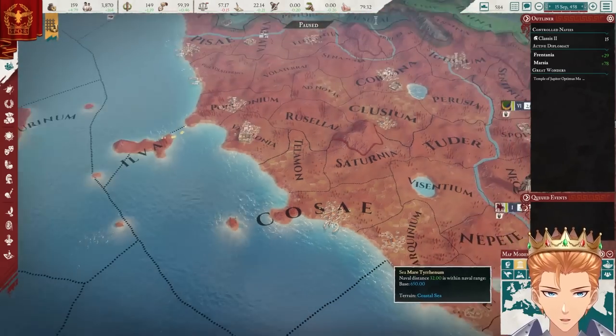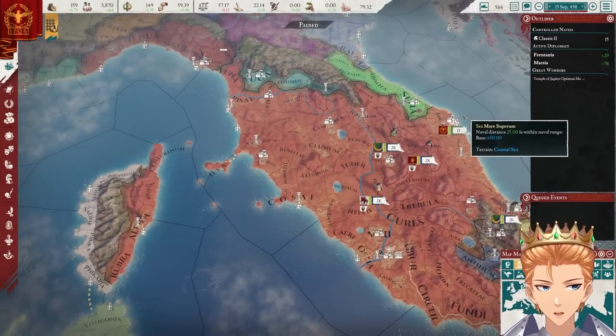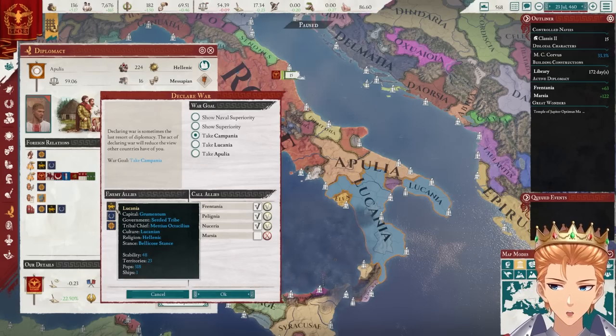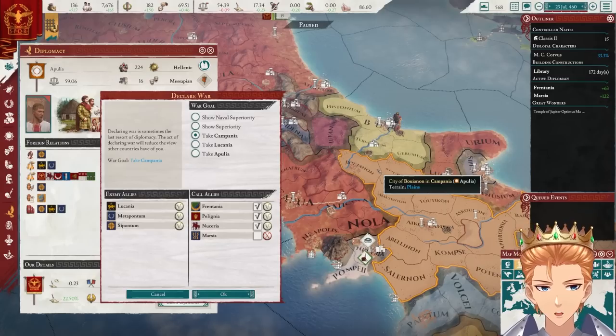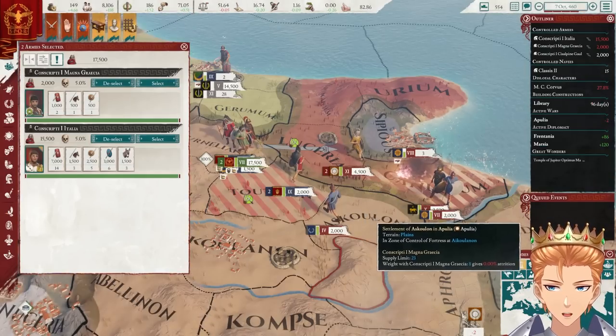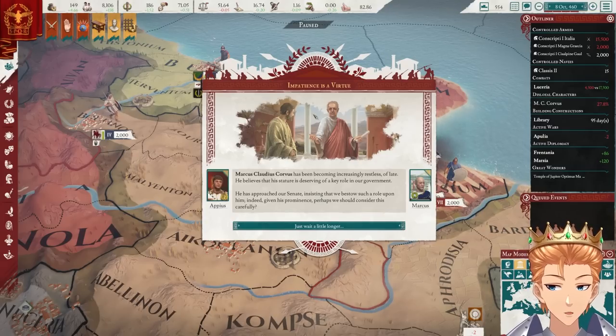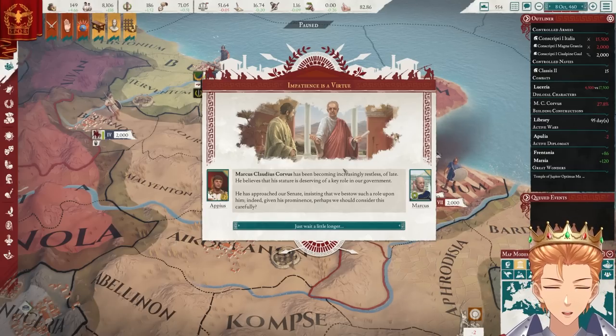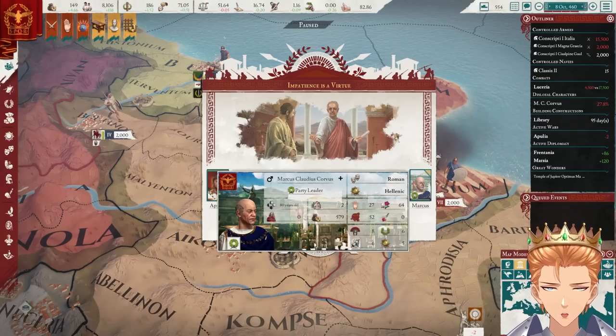We can probably invade these guys — this is going to be a massive conquest. Let's get started then. We should be able to fight this — just a couple of people. And Marcus is impatient. You want a key role in the government? How about you take a key role in your health, bud? You're 80 years old. You want to have this position for like two years? That's fine.